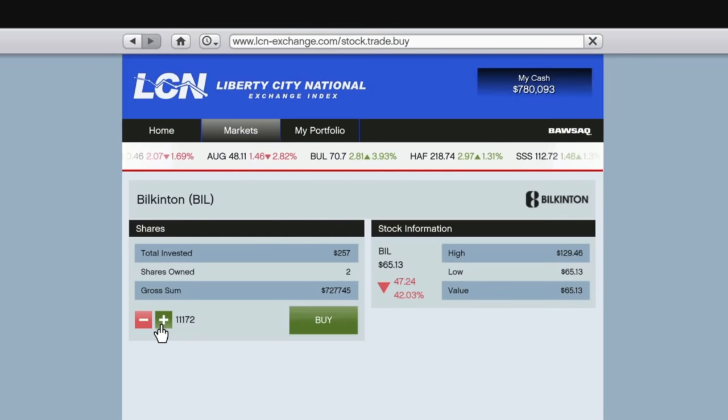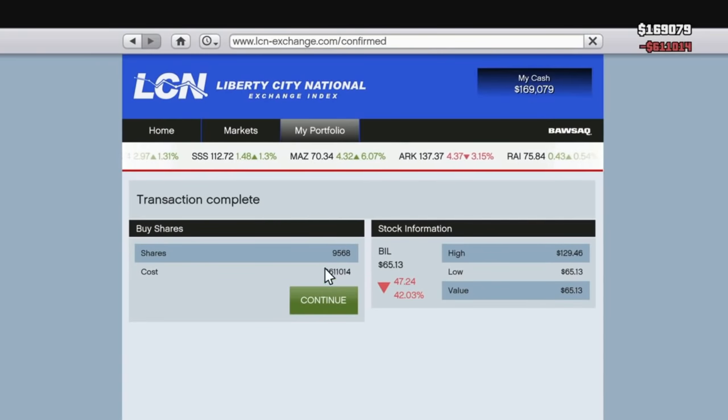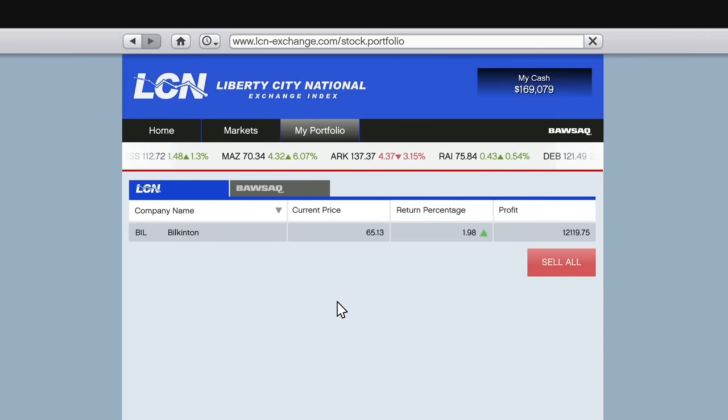Anytime your characters make money during story mode, put it into Bilkington. Even if you're just starting the game and making money, you can put some away in here. Don't buy things you don't need — don't buy cars, businesses, guns, clothing, or anything you don't need. This is a good learning tool for how to invest your money wisely. This is not a cheat and has no effect on the online economy.